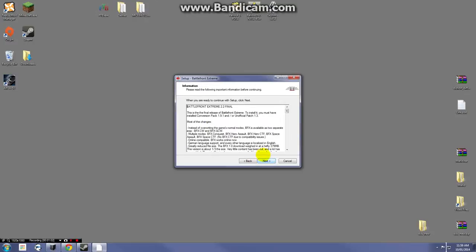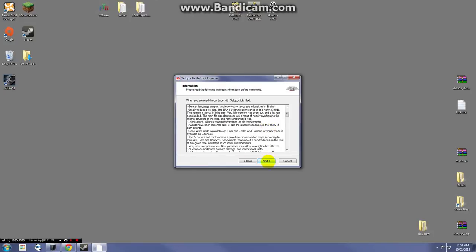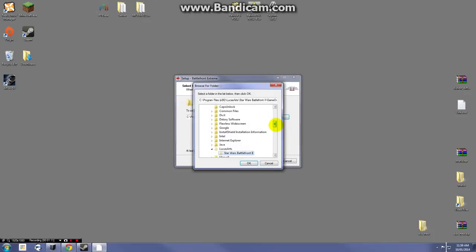Hit Next, agree to the licensing agreement. Next, you can take a look at this — it shows a lot of the changes if you're interested in that. And then we have to change the installation directory, just as we did in the last video. This is very important, as if you use the Steam version or you do not have the default retail directory, it will install the game in the wrong spot.